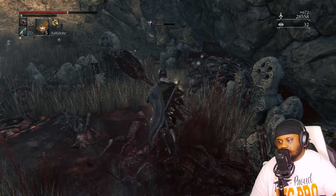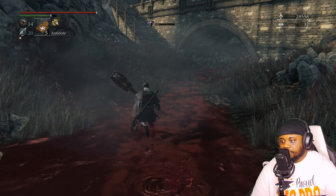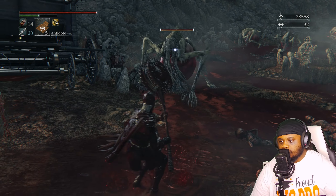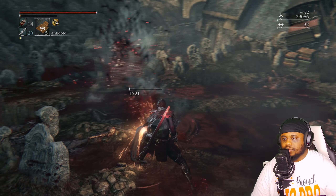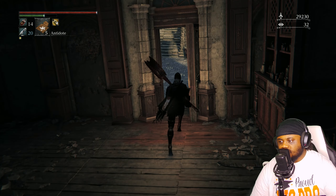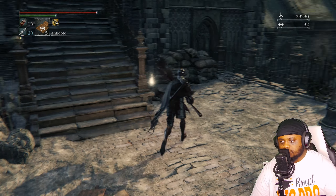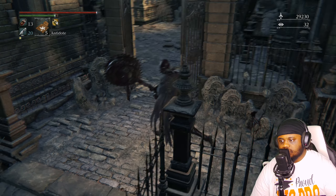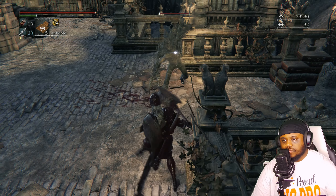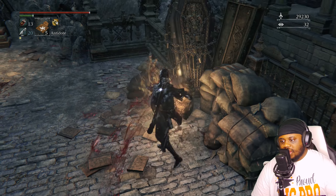Let me stop talking about bosses and talk about what's going on right now. We're running through pretty smoothly. For those watching this as their first video in the series — in the previous part where I fought the Moon Presence, I showed a tactic to get out of that boss fight. After you beat the Moon Presence, wait until it says 'Nightmare Slain' and use a Bold Hunter's Mark to teleport out, keeping all the souls and badges.